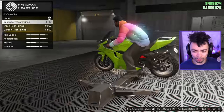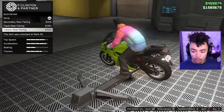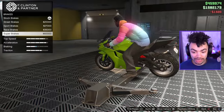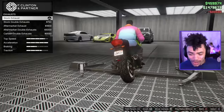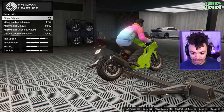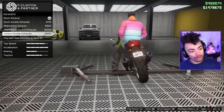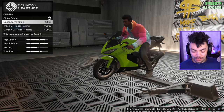We've got 70 customization options. We've got bodywork — this is just going to be the rear fairing. We're going for carbon. Then we've got the brakes — put on the brakes. We've got exhaust customization, we can go for twin exhaust. That is super cool. Twin exhaust just always looks cooler to me, even on a car with a dual tip.